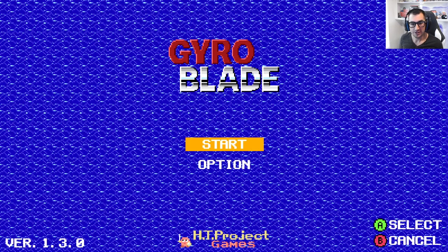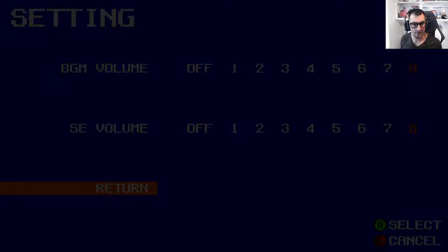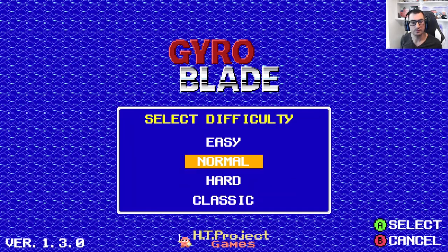Hello everyone, lorichmup here checking out Euroblade for the first time. Shout out to miniconsolman on Twitter for flagging this as available and on sale on the Japanese eShop. I believe it was 550 yen, somewhere under 700 yen, and I had some leftover Japanese eShop money. We get to the main menu with options for background volume, SE volume, and that's it. Hit start — four difficulties: easy, normal, hard, classic.